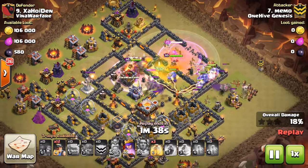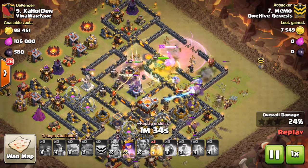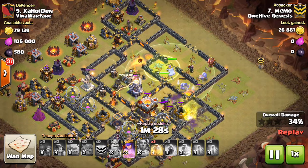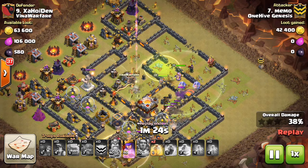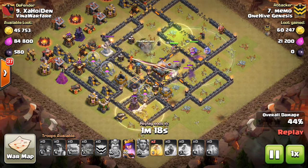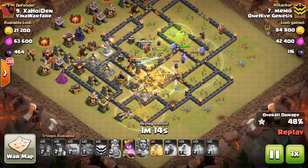But the Miners are already entering the base — good early deployment there. They'll tank for each other with adjacent deployment, which like I've said is the best way to do it. That helps your Kill Squad stay up longer. The heroes just took out the Eagle Artillery, and one of the Infernos is already down. At this point in time it's pretty much a Town Hall 10 base.